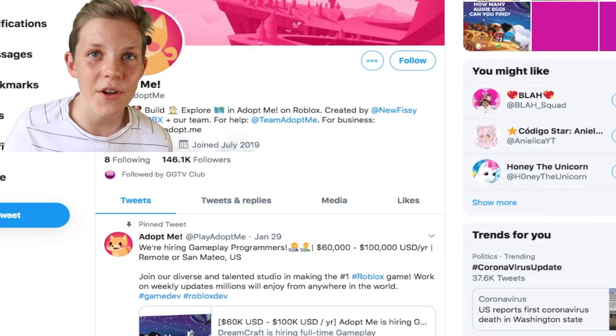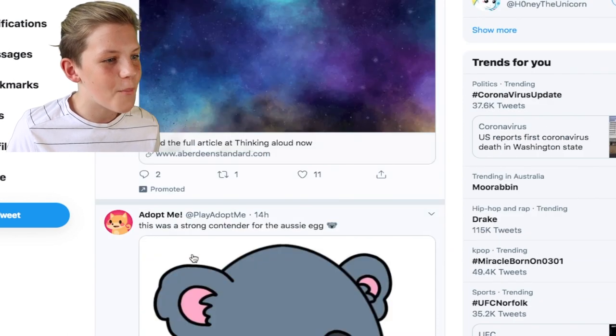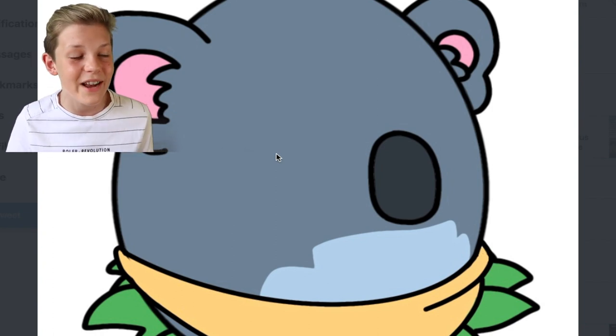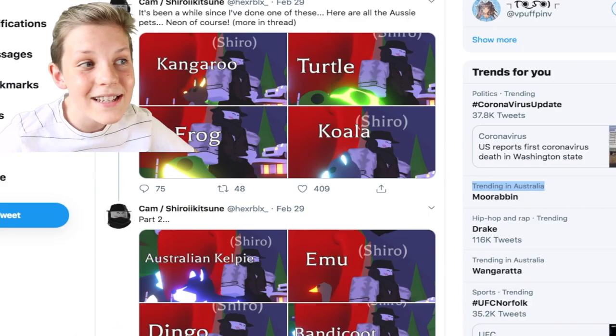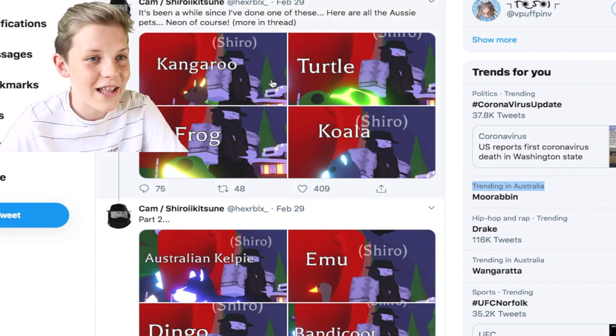I'll be able to make neon dingoes one day. So I'm on the Adopt Me Twitter page and they've got a lot of new stuff about the brand new update. This was a strong contender for the Aussie egg — it looks really cool, it's like a koala egg with a little bandana and some leaves poking out. This is a guy that works for Adopt Me and he's uploaded the neon versions of all of the Australian pets.